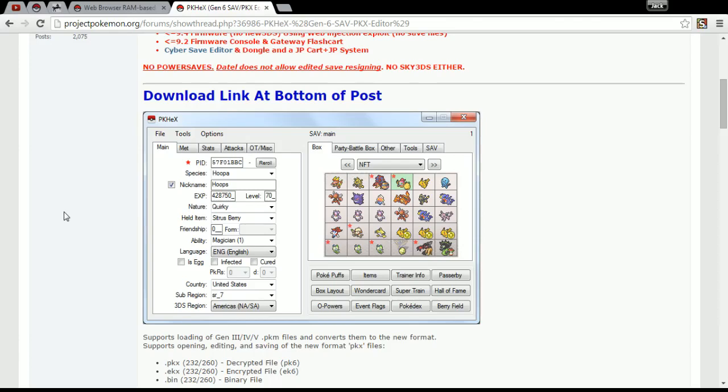Hey guys, it's me TheDogFanatic and welcome to my tutorial on how to Pokégen in generation 6 games — that is Pokémon X, Y, Omega Ruby and Alpha Sapphire. If you didn't see my previous video, I use lots of unusual Pokémon, like Dragon Ascent Corsola. So if you want to know how to do this, you're in the right place.